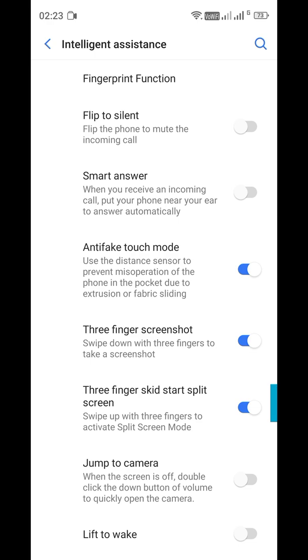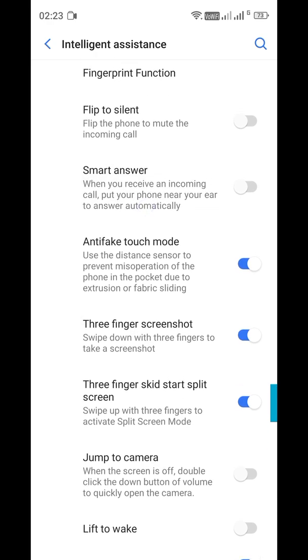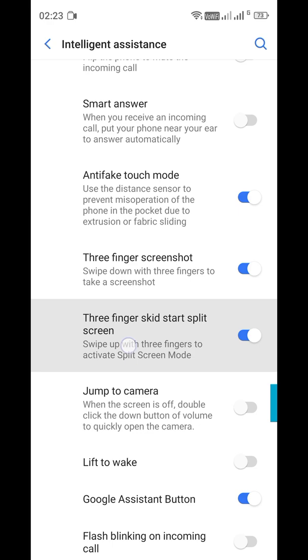Now we have to use the mode and the device that we will use, and the same options for our phone. We can use the same options as the smartphone, just use the same options as the game. So this is the option and you can use the 3-Finger Swipe Start.